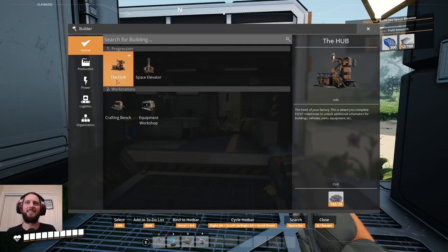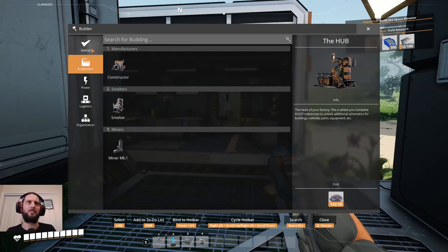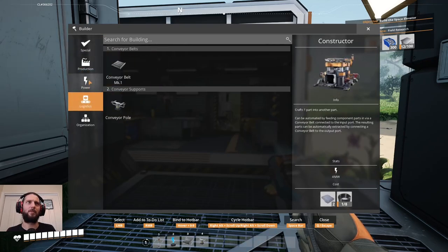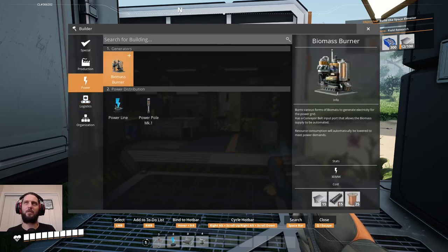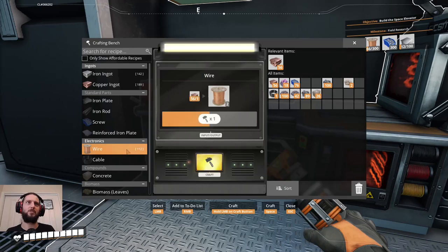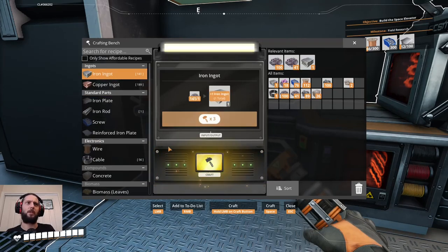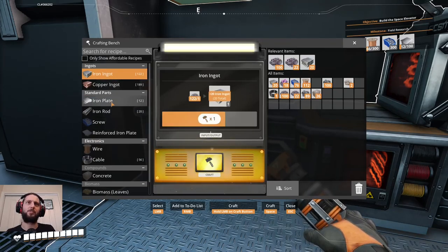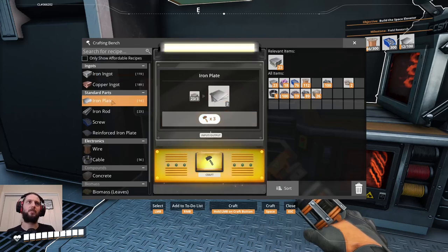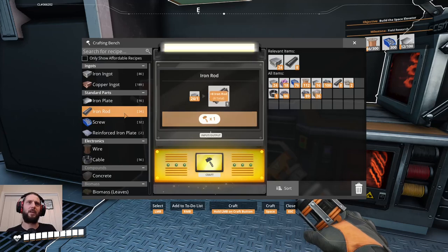We can make another hub further away as well — that's the other option, we can start to spread around a little bit more if we want. We need 15 plates, 15 rods, 25 wire. We just ditched a bunch of that stuff. The ore doesn't stack as much. This is very much steer-at-the-bench gameplay to an extent and we need some rods as well.